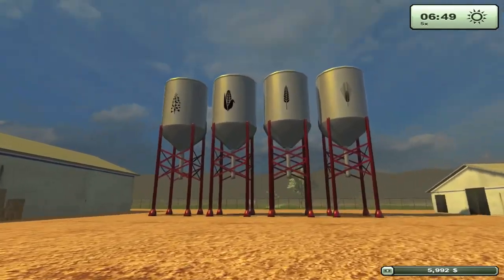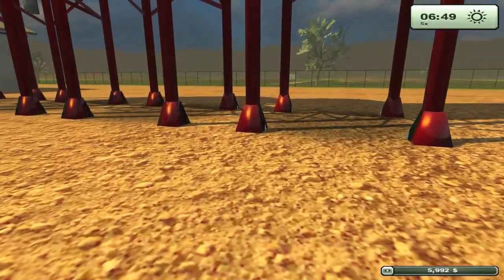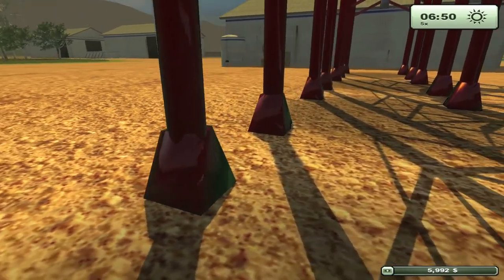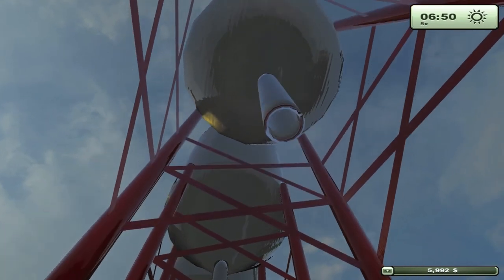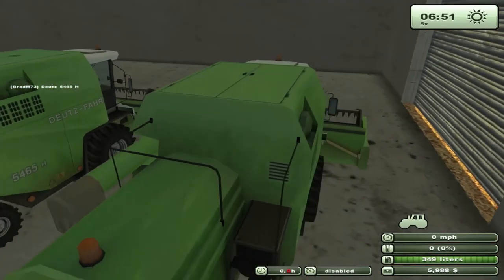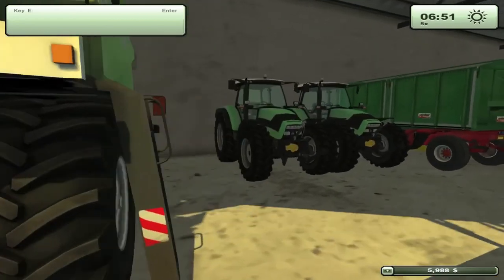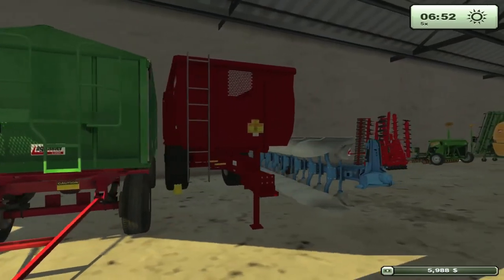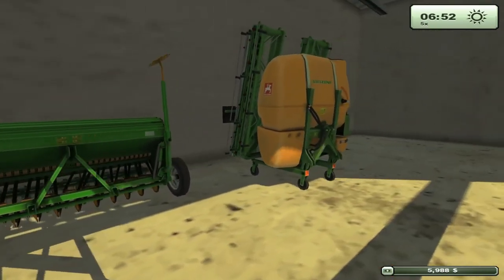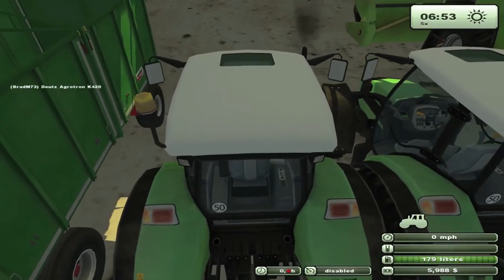I'm just going to take a quick run around the field. There are some nice brand new shiny silos here — almost too shiny. I'm not sure how I like the reflectivity; it almost looks kind of fake. We've got two harvesters, two tractors, a couple of tippers, a plow, a cultivator, a seeder, and a sprayer. That looks like all the vehicles.